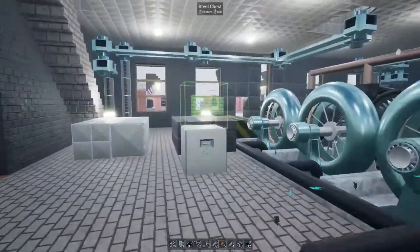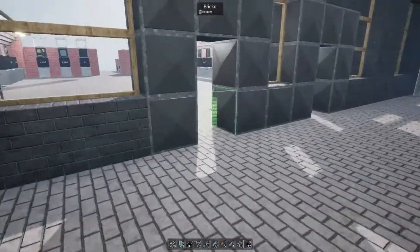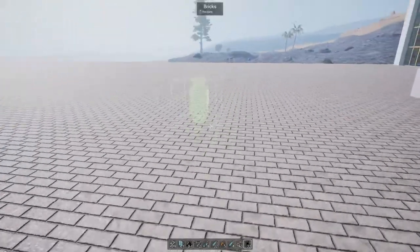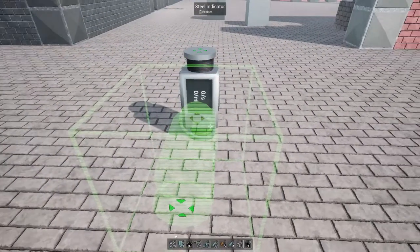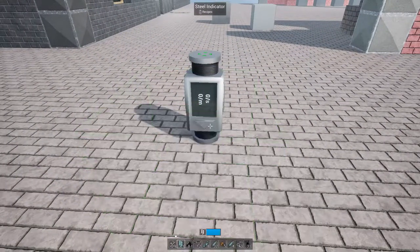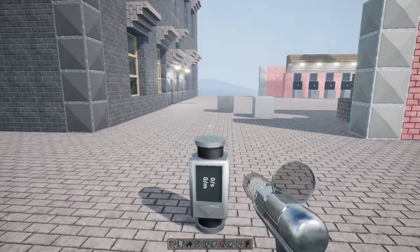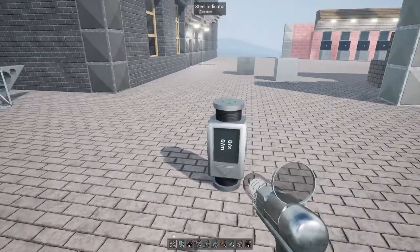I don't know how many of you have had a look at the steel indicator. The steel indicator is an item that tells you how many items are passing through per minute. You place it down, it has an arrow — items go in one side and out the other — and it tells you how many items are passing through per minute.